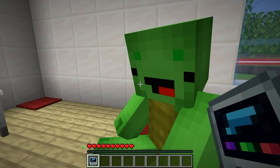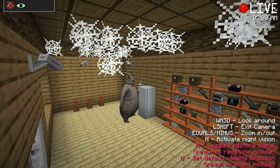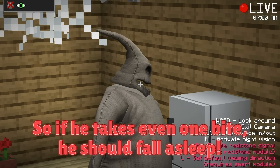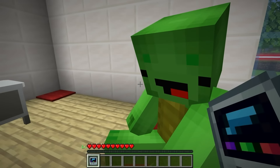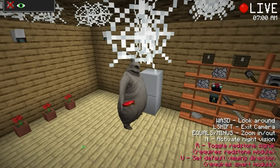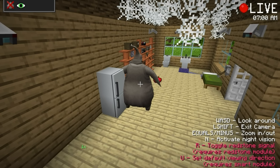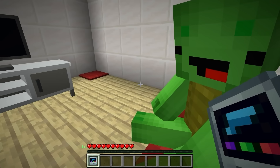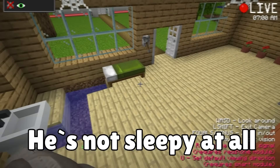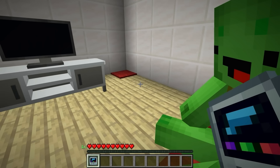They want to catch the thief. Since the thief isn't home, they have time to set up a device. They look outside and realize the hideout is above ground — right next to their own houses. There was a hidden house by the trees this whole time. The thief moved in right next door.